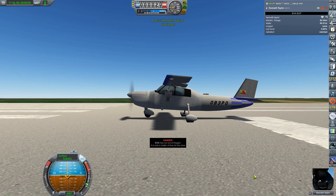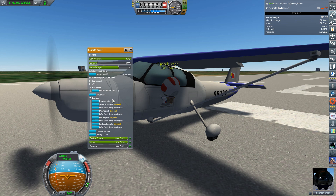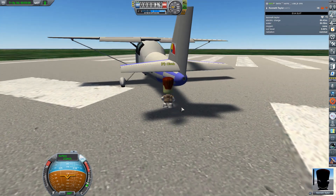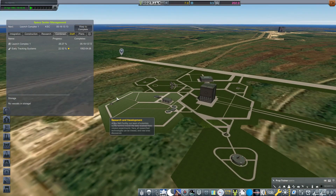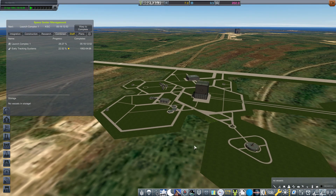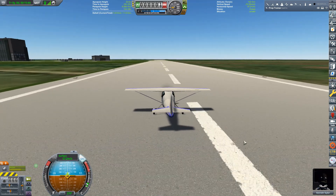I decided to EVA Kenneth — first, to show you that you can EVA Kerbals from these cockpits despite what the red text in the part description says. And second, I wanted to show that there is no science here to collect — as far as I can tell, all the Earth surface and low atmosphere science has been removed. Unfortunately, I didn't think about the cabin re-entry in this design. Kevin gave it the college try, but after the physics went a little funky, I decided to just recover. Unfortunately, I recovered using the stock tools which had me lose the plane and be forced to rebuild it — I should have recovered through Kerbal Construction Time. Thankfully, I had performed my customary quicksave just before landing, which allowed me to revert and land again.